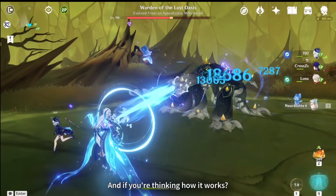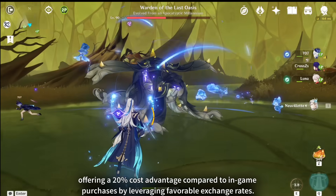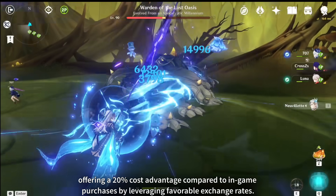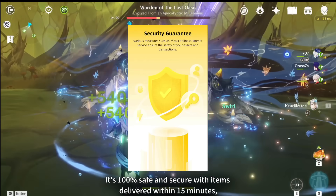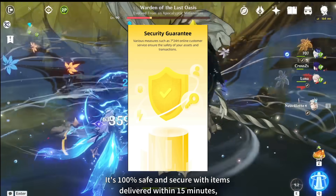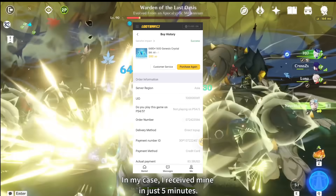If you're thinking how it works, LootBar supports international payments, offering a 20% cost advantage compared to in-game purchases by leveraging favorable exchange rates. It's 100% safe and secure, with items delivered within 15 minutes — in my case, I received mine in just 5 minutes.